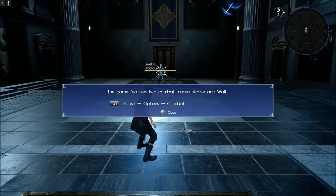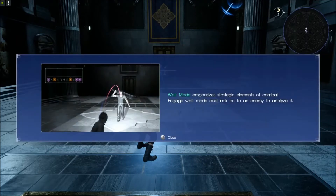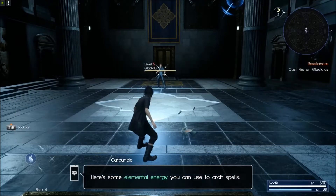Checking resistances. The game features two combat modes: active and wait. I really like active. I didn't know this game would have active and wait. Active is like time keeps flowing as you do actions — it's like action RPGs are basically active. Wait is where you get time to pick your spells and stuff. Emphasize strategic elements of combat — engage wait mode and lock onto an enemy to analyze it. So I can switch back and forth — that's cool.